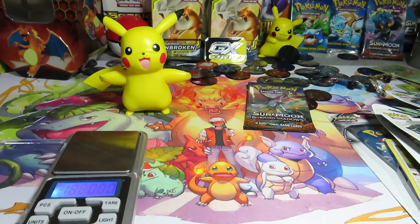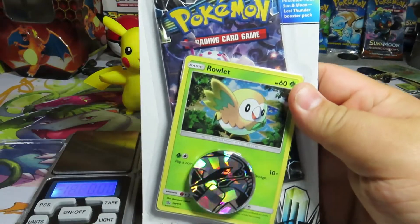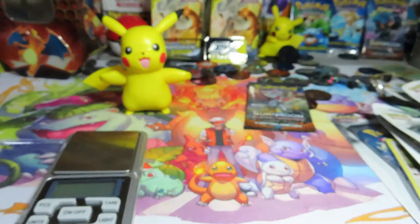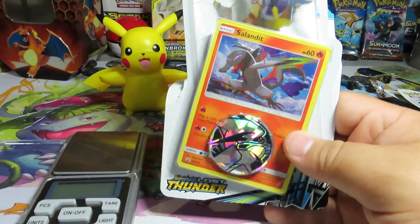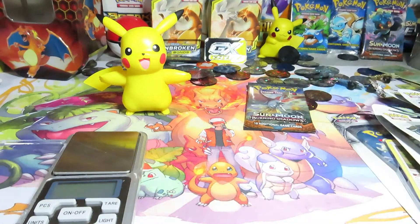Alright guys, welcome back to another episode of Team R Shuttle. We are going to be getting right back into these blister packs — one holo, one coin, and one pack — and we are going to be weighing these. I went ahead and weighed one real quick but had a malfunction with my camera. This one came up to be 38.57 grams.